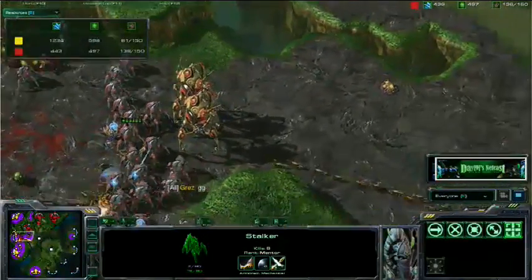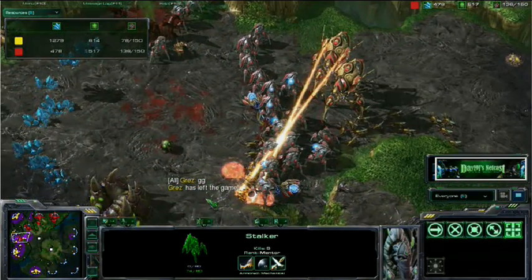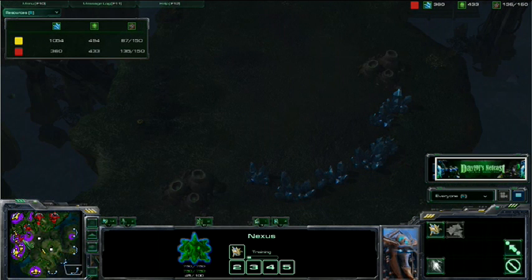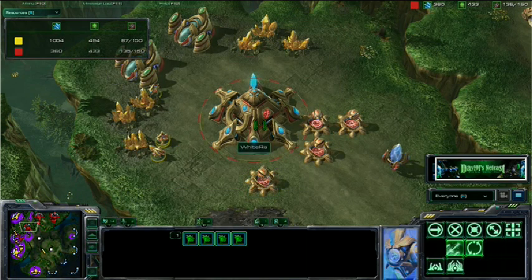Tons of Stalkers — easily going to be able to deal with any kind of push. Sen, playing under the ID Grez, gives the good game. Let's just look at the relationship of these bases. Look at Whiteraw on the mini-map — all his bases kind of point like an arrow to Sen's base. Think about how hard it is to drop in this back arena and how easy it was to set up this expansion. With that in mind, we're moving on to the second game to see an example of why this doesn't work so well, so we can hopefully steal his build and build upon it.